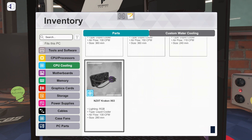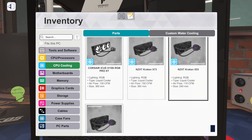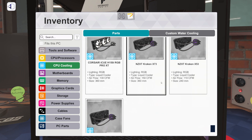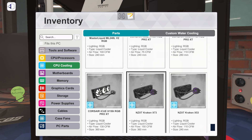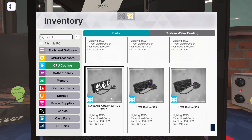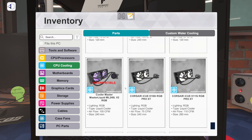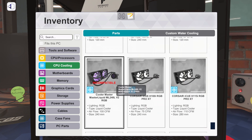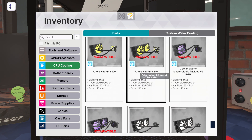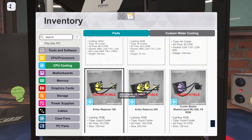We've got new liquid coolers and air coolers. Liquid coolers: we've got the NZXT Kraken X63, X53, and X73 - that's a 360, a 240, and a 280. We already had one of their newer generation liquid cooler AIOs. The Corsair iCUE H150i RGB Pro XT - that's new, 360mm. We also have the H115i and the H100i - 240 and 280 respectively. And the Cooler Master MasterLiquid ML240L V2 RGB as well as the ML120L V2.